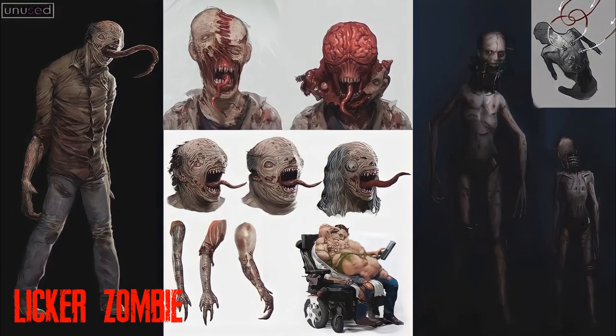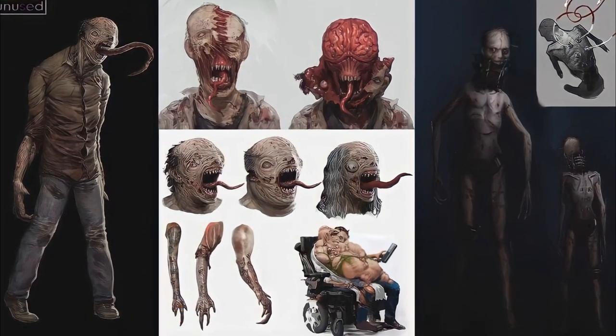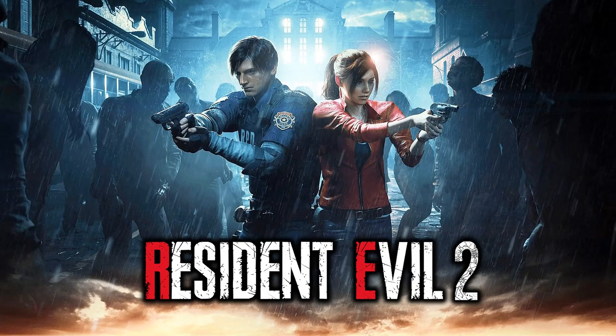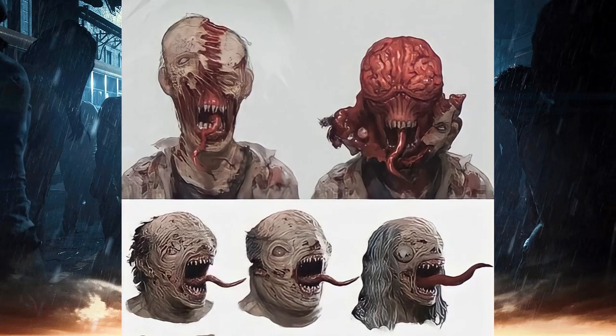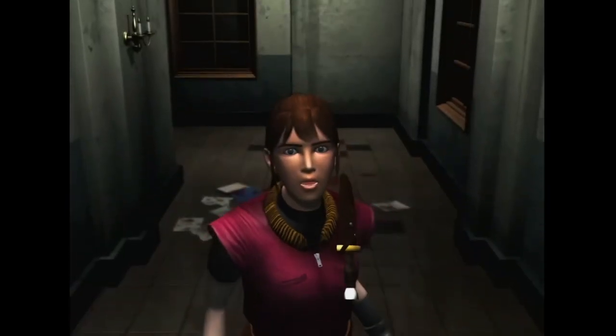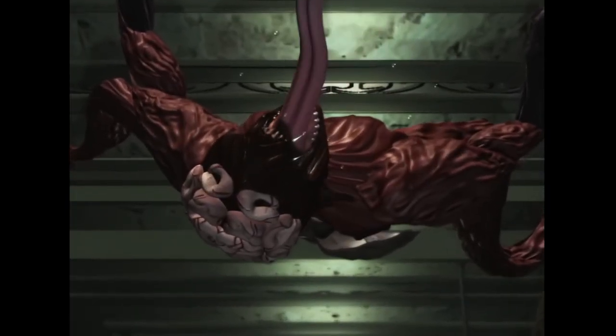The Licker Zombie, along with the Wheelchair Zombie and Condemned, are shown in concept art that can be unlocked in the Resident Evil 2 remake, and these enemies were originally slated to be in the game. The Licker Zombie appears to be a zombie with a licker's head, suggesting that it may be a licker that is not fully transformed. Another theory is that it could have been a new type of licker as a result of infecting a zombie host, rather than an actual human host.